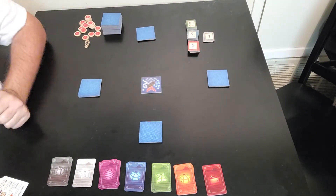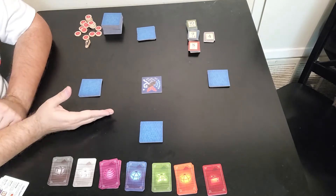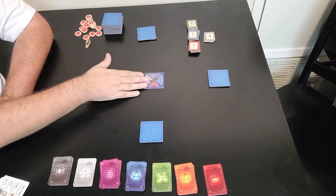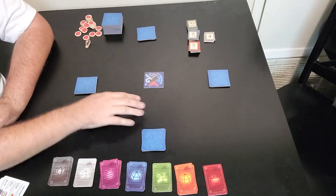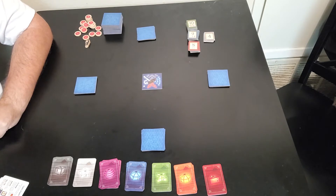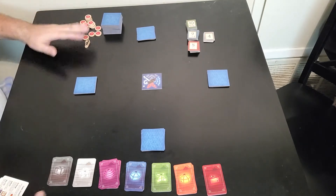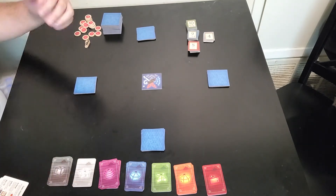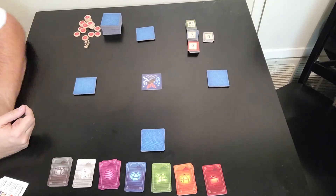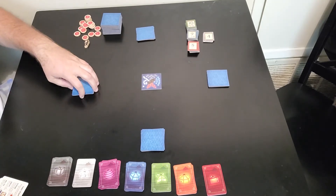Finally, placing a tile is the mandatory turn action. At the end of your turn, you must place a tile on the board adjacent to a tile that's already on the board. The exchanging of two tokens and making a dedication are both optional. The only thing you have to do is lay down a tile at the end of your turn.